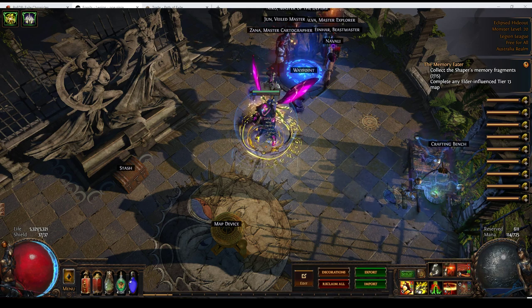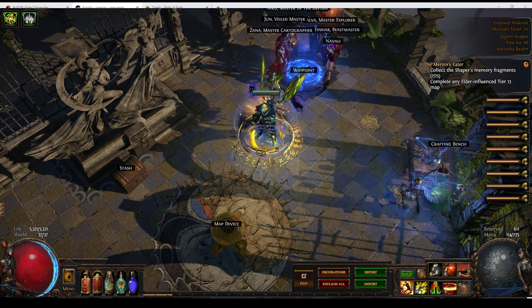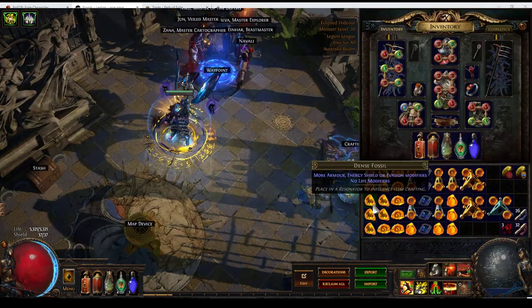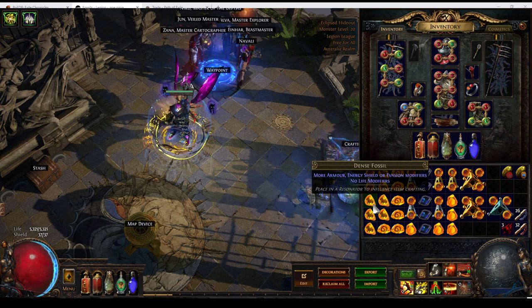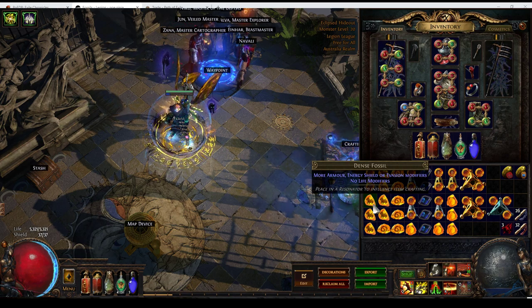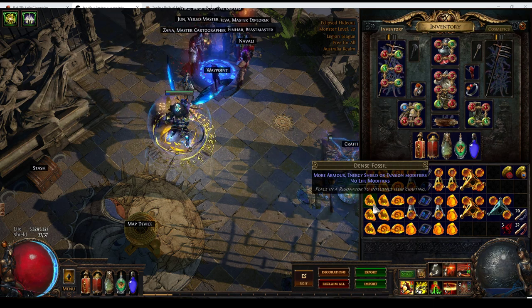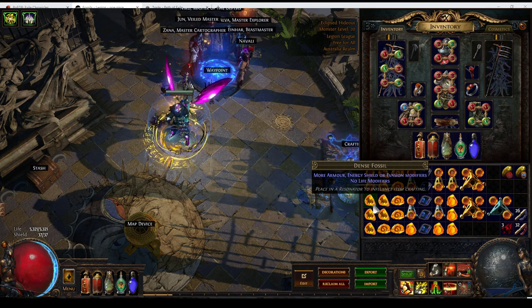Now, what I wanted to do was experiment a little bit with using the very cheap fossils that exist in this league. Dense fossils, which were very expensive last league, are something that favours heavily rolling energy shield on items. Energy shield's off-meta, but it still has the potential to be very powerful.